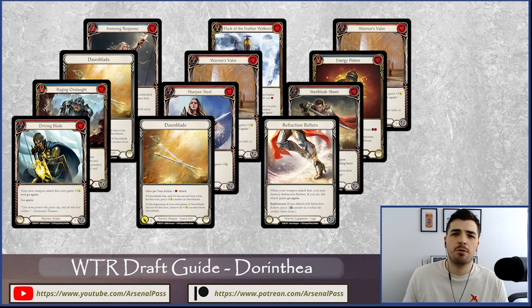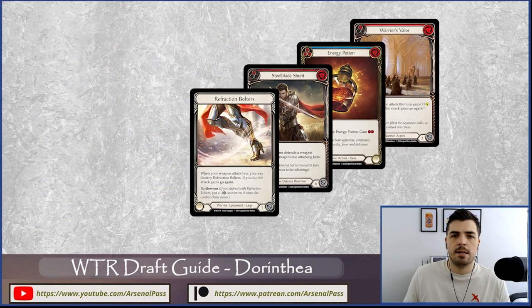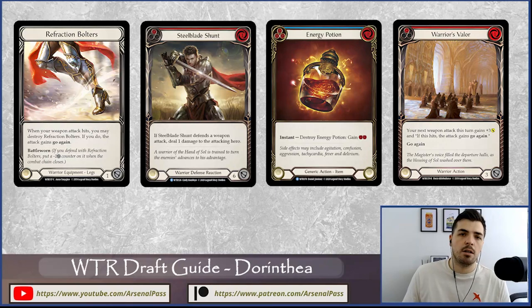One thing about Welcome to Wraith is that it's a slower format than Monarch or Tales of Aria — you often actually get to the second cycle of your deck. There are a lot of class cards that defend for three, and chip damage is common while defending is quite strong. That makes a setup-based archetype pretty prevalent across all four heroes. With Dorinthia, we have a setup or semi-OTK style available too.